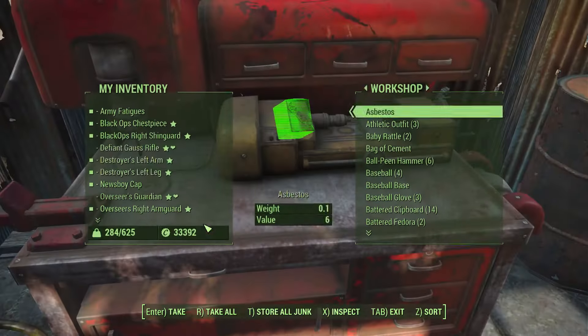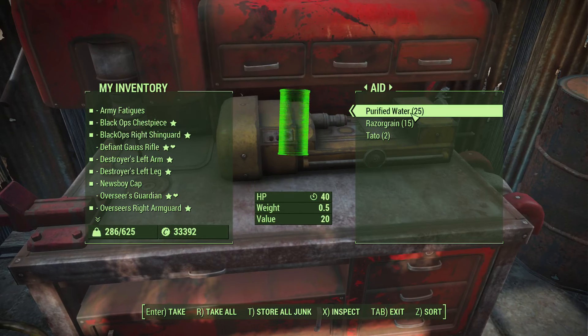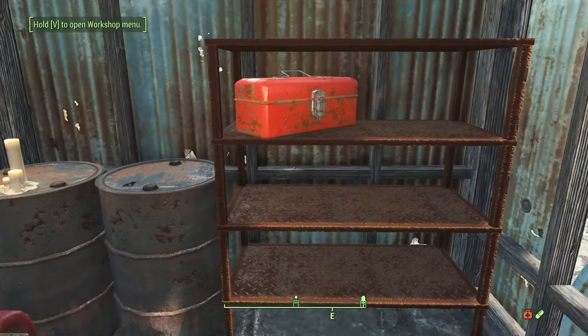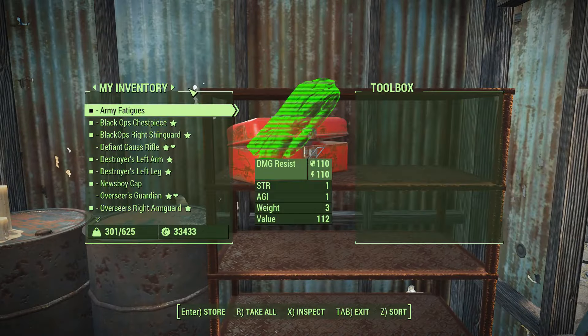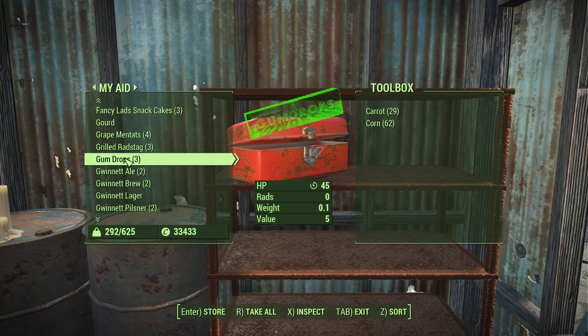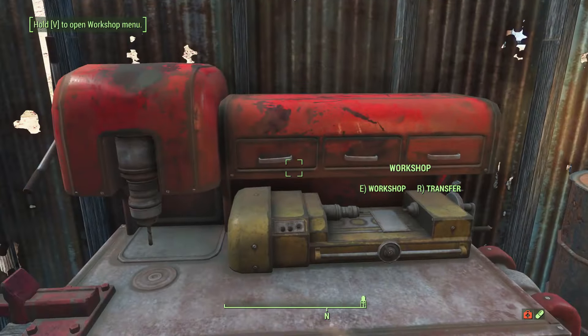Be mindful that there is sometimes a cap on your settlement's food production. For safe measure, make sure the workshop in your farm settlement has zero food of any kind in it. If your farm stopped producing, this is probably why. Simply withdraw your food and put it in a container outside your workshop.